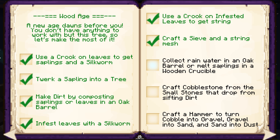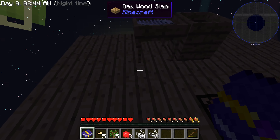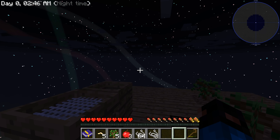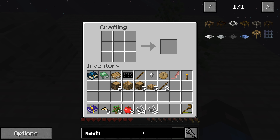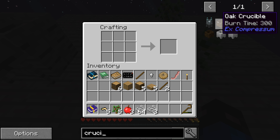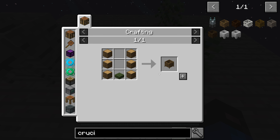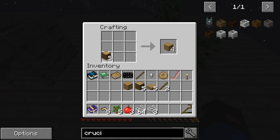Next: collect rainwater in an oak barrel, or melt saplings in a wooden crucible. Well, I don't know how to do either so I'll just have to wait for rain. Actually, let me search up crucible — maybe I can burn it. Okay, I should be able to do that.